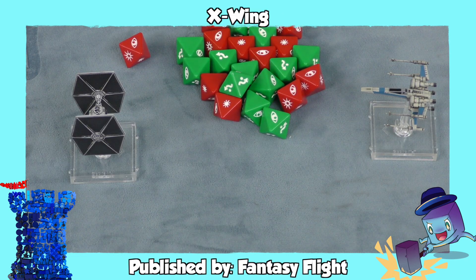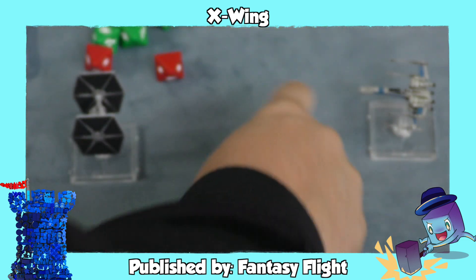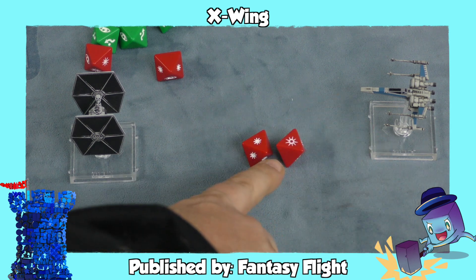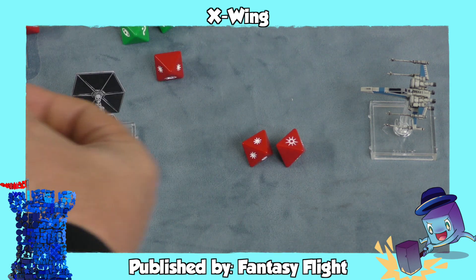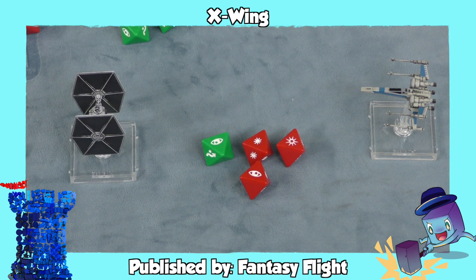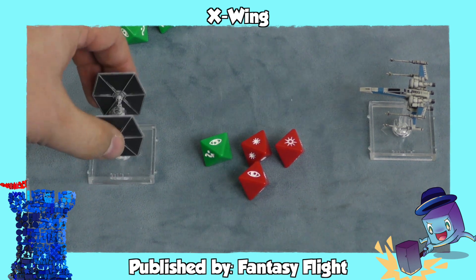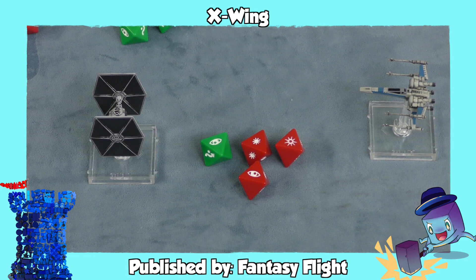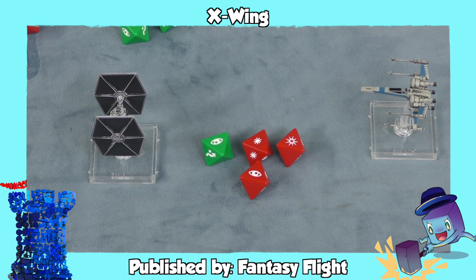This has even bled into miniatures games. The very popular X-Wing uses attack and defensive dice, where you're trying to roll hits. Because of symbols, they can make some hits critical hits. The defensive person is trying to block them or avoid them. You'll also find symbols here that can be turned into blocks or defenses based on special abilities. When you start putting pictures on dice, it's a quick representation of what happens, and it eliminates the need to look up old CRTs — combat result tables.